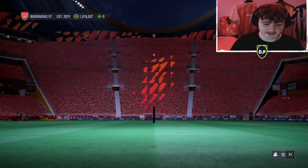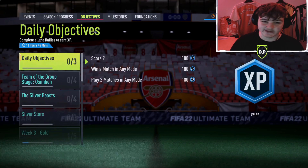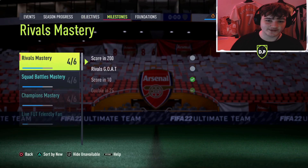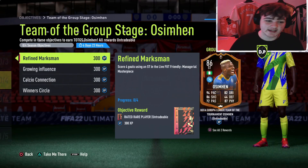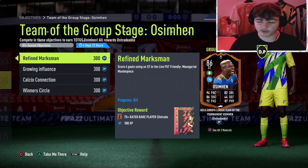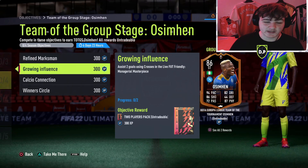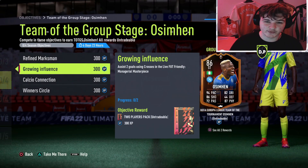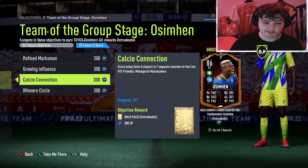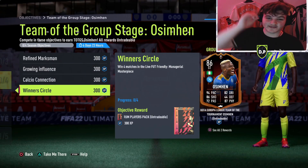To recap the objectives: score four goals using a striker — you could score four in one game with Osimhen or Baldé if needed. Assist two goals using crosses — the crosses can be from anyone, which is why we used the 4-4-2 with right mid and left mid. Score using Serie A players in seven separate matches and win four matches. Hope you guys enjoyed — it's been your boy Davis, see you later lads.